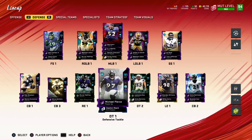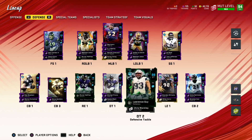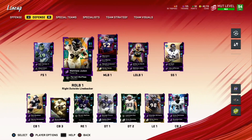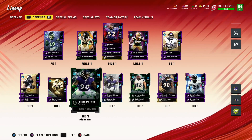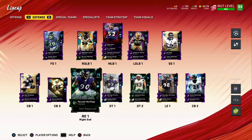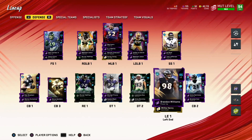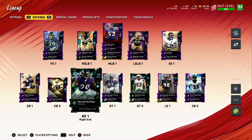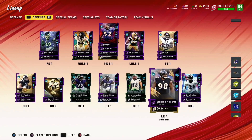Brandon Carr is here — I had Jimmy Smith but Jimmy Smith is just not good. What I need to do is bring in a D-tackle card for the defensive line. Other than that, Pierce is maxed out. I'm putting McPhee here — I could put Judon or Zaire Smith there instead. Terrell Suggs isn't that great so I don't have him down there anymore. I'm thinking: I have Ravens 56 out of 50, so I could use six non-Ravens. This is still an all-time Ravens squad, but I might use some non-Ravens just to strengthen the defensive line.